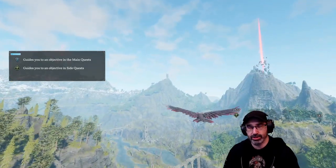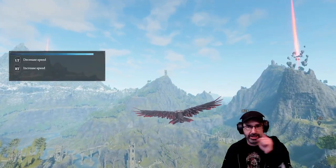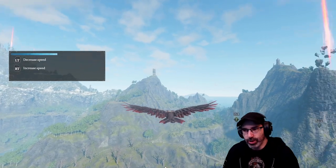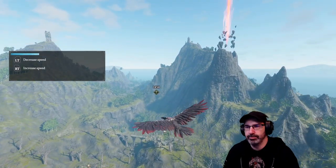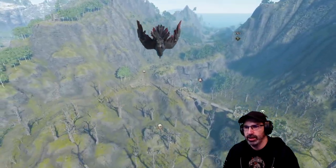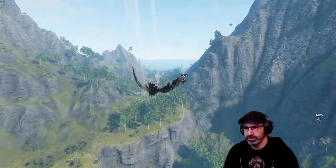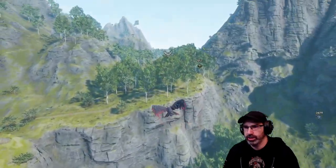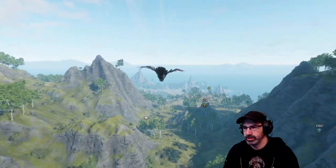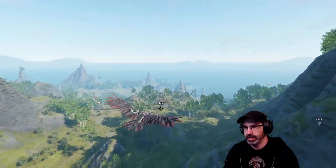This is a roguelite. This character's one chance — when this character dies, we get a different random character. You can have different races in this game, different speeds, different weapons, and different builds you can try out. The goal here is to try to gear up your character and then approach the main quest boss and try to beat it.